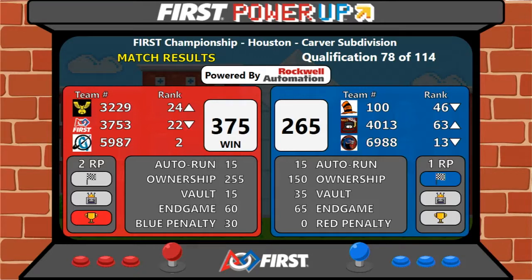375 to 265. Red Alliance getting two ranking points for the win. Blue getting one for the auto quest at the very beginning.